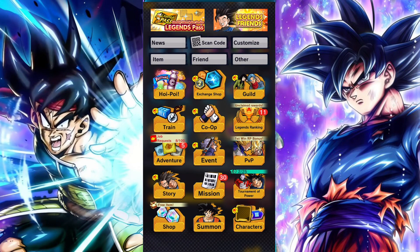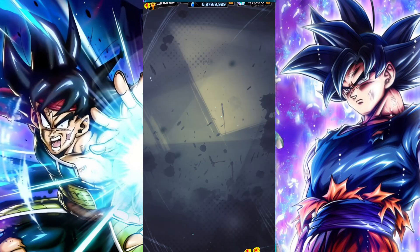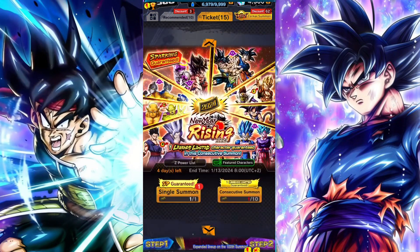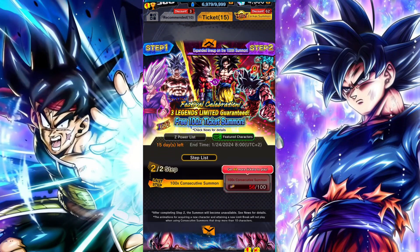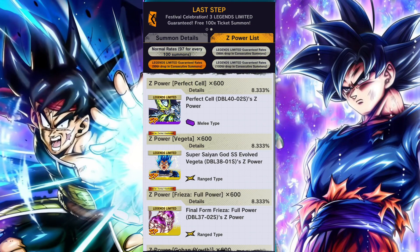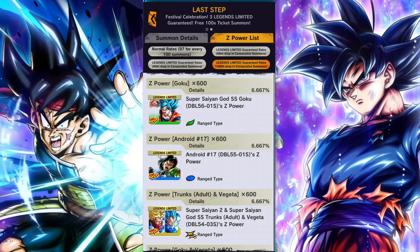You still have about two weeks, or roughly 10 days, to get the rest of the tickets, so don't panic too much — you should be able to complete that second step summon. You can see now that the step-up list has changed, so if we go to the Z-Power listing we're now on to the next step. The LFs have changed and we've got a couple of different ones, which is all pretty cool.